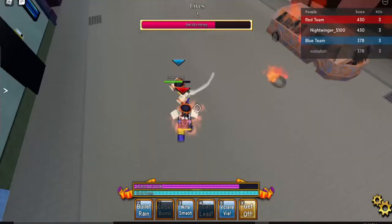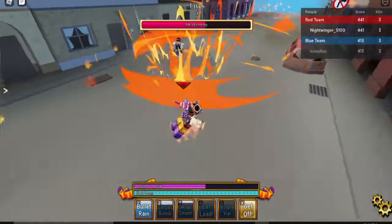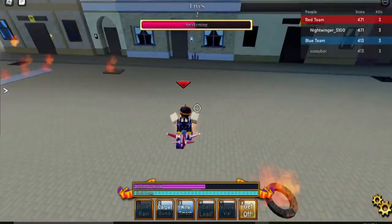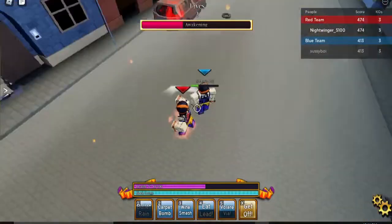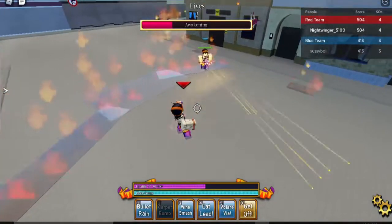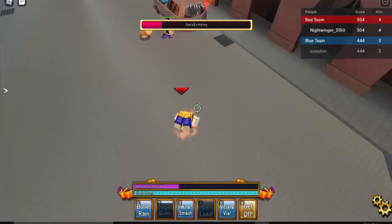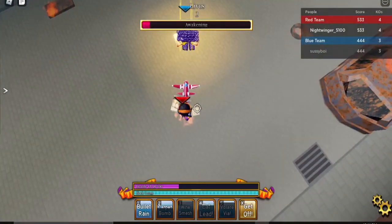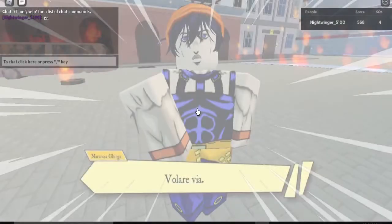He throws out Bullet Rain to stall out my awakening — that's smart and it's a safe play. I used my 4 at close range, which was a pretty bad move on my part, but he didn't punish it. I landed my 4 somehow. I wasted Volar, which was pretty bad, but it's a two-use move in Awakening. I knock him back with Bullet Rain, trying to get M1s off. In Awakening, Narancia can also see the opponent's HP, which I don't often pay attention to. I hit him with M1s and mixed up with Bullet Rain — he didn't expect it, took the damage, and rage quit. GG's, well played. That was a pretty good match.